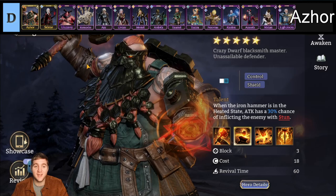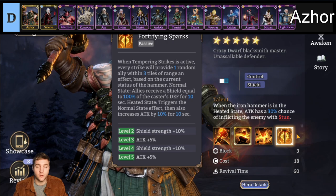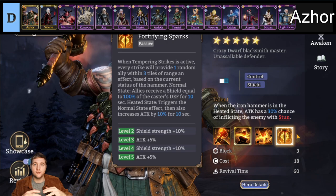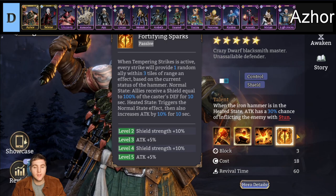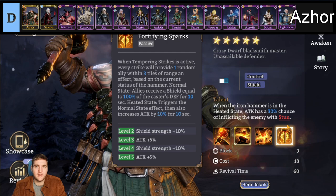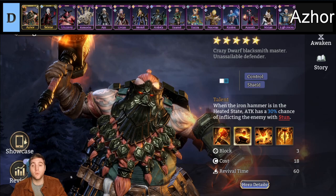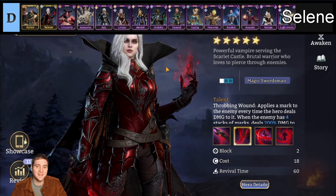We will now move on to D tier. Ashor is the new defender for the Nightmare faction — he was the previous Shard Fusion hero before Selene. I thought he might have potential because he can boost attack, which is useful from a defender. The problem is it's just not reliable enough. He has to have his ultimate up and needs to be in a heated state to generate these boosts, which are also randomly applied and only last 10 seconds. Too many things need to line up to be useful. Outside of Fortifying Sparks fulfilling all those conditions, he doesn't really do anything.